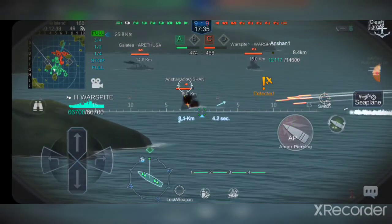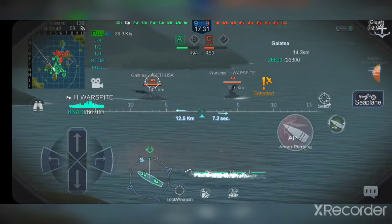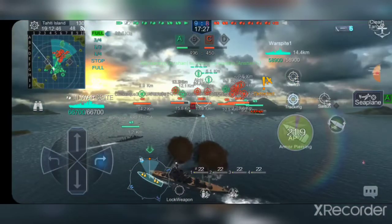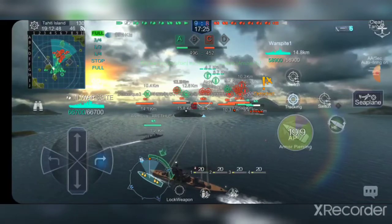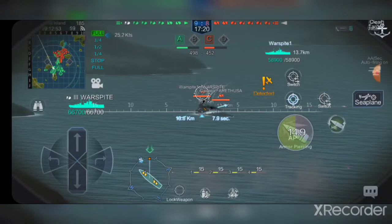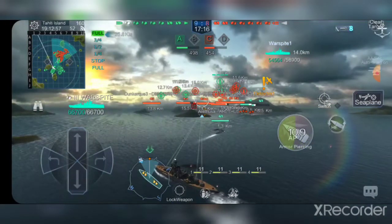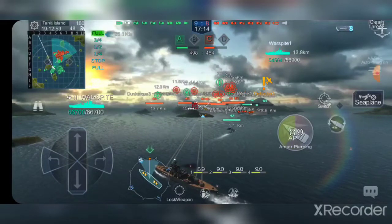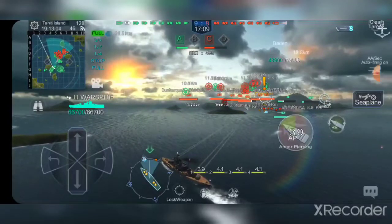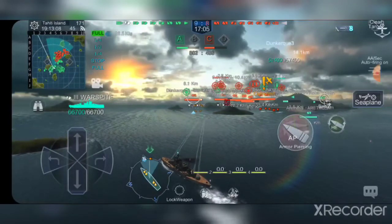The main thing this ship wants to shoot at is battleships and cruisers. You want to stay away from destroyers as much as you can, and carriers — you don't really have the anti-aircraft armament to defend yourself. We didn't go over AA, so we'll have to look at that after the game, but it's not anything spectacular by any means.